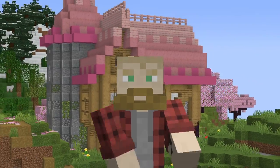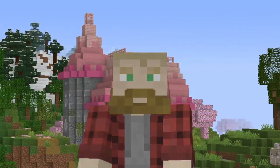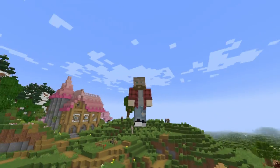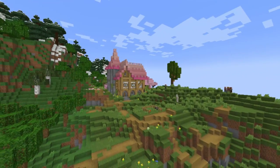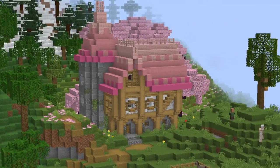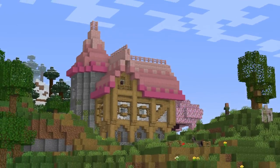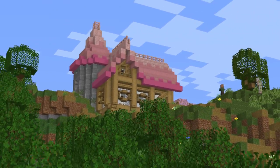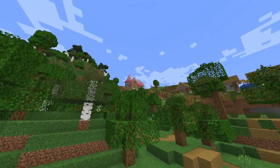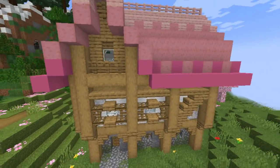That completes this cherry wood starter house — we did a starter house portion and then a more advanced tutorial with texturing. Let me know how you like that kind of video, since not every starting player will have pink concrete, but it really does add to the build. Leave a like so YouTube pushes this video to others, and if you watched to the end, here's a spoiler: we're going to be building a whole village in this style in my survival world very soon. Stay tuned for that — until next video, I'm out!